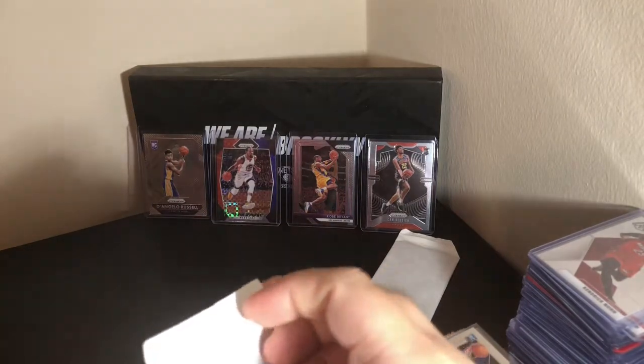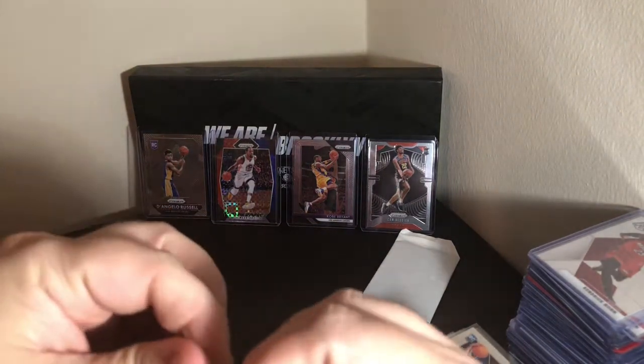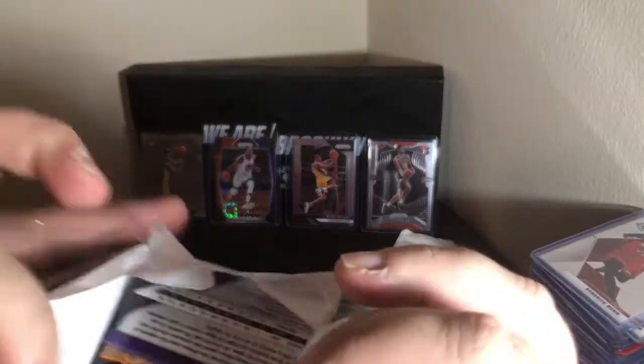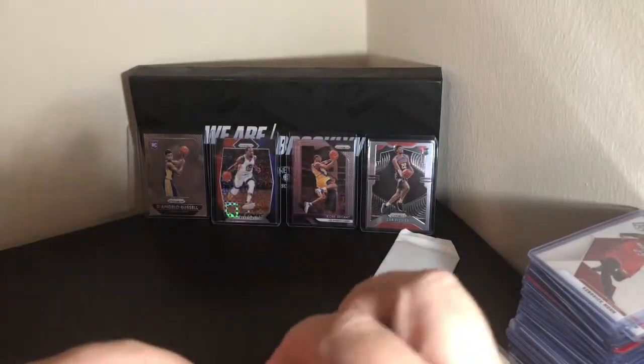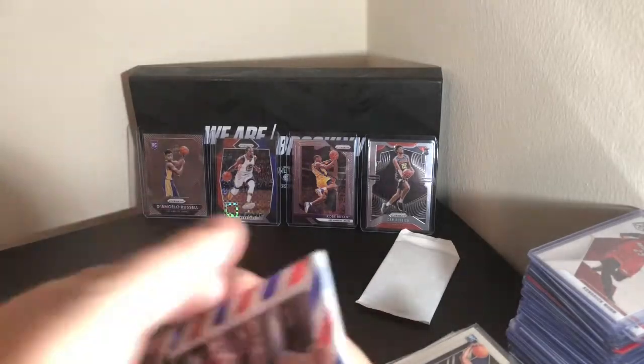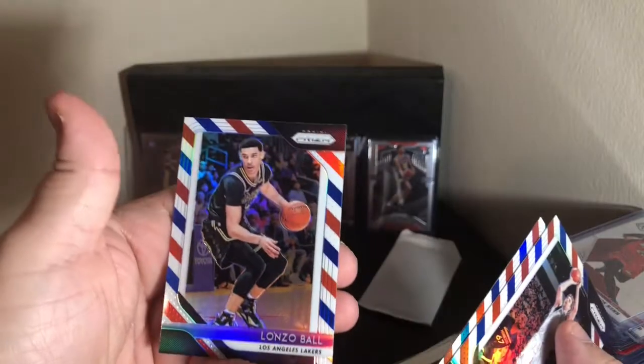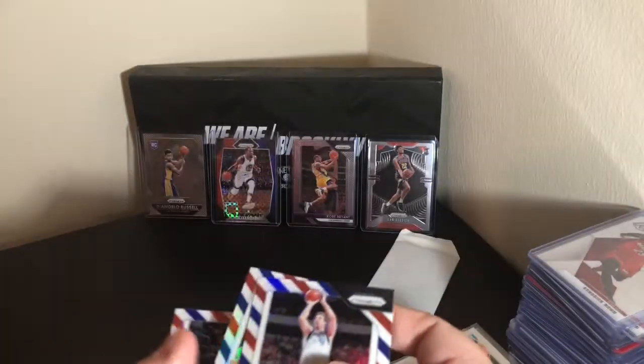18/19 red, white, and blue. We've got Dirk, Dillon Brooks, and Lonzo Ball. So Kobe's going to stay.